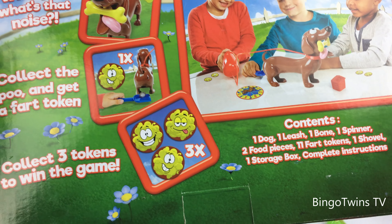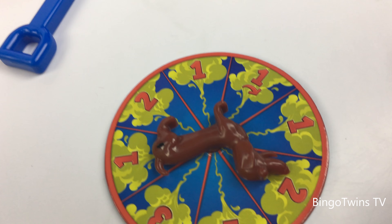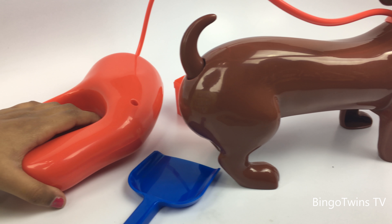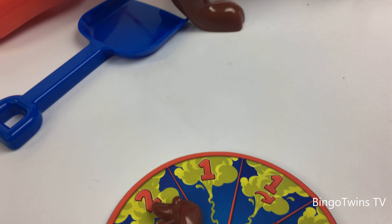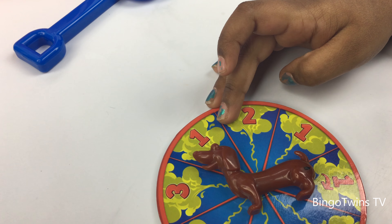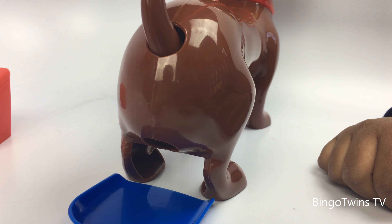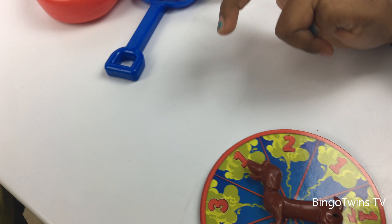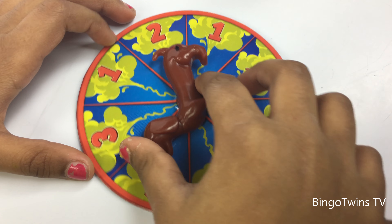Let's start the game. Your doggy is fed, now you have to take your doggy for a walk, and before taking it to walk you have to spin the wheel. The arrow is showing number one — that means you have to squeeze the leash one time. Spin again — okay, it stopped at two, that means you have to squeeze the leash two times.